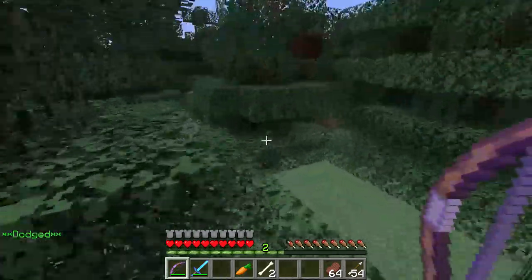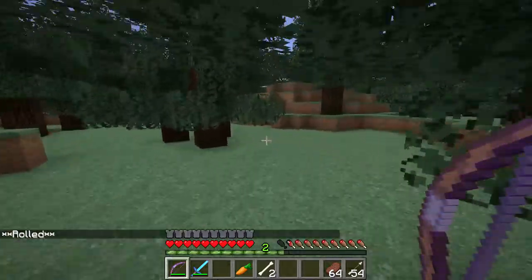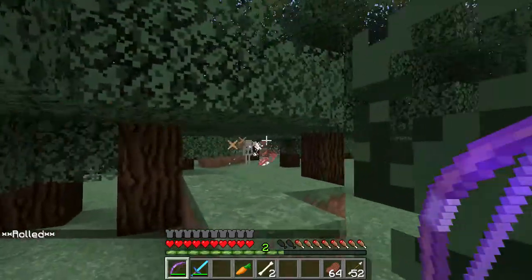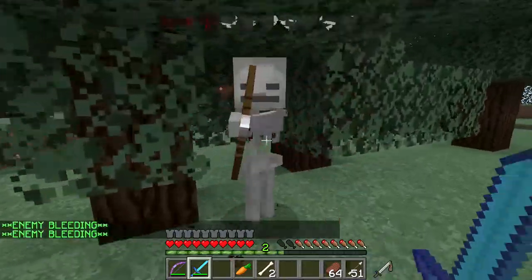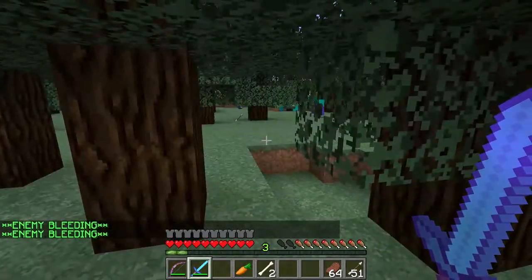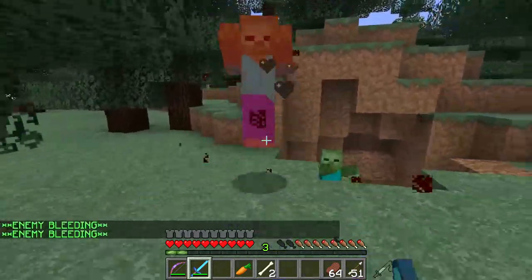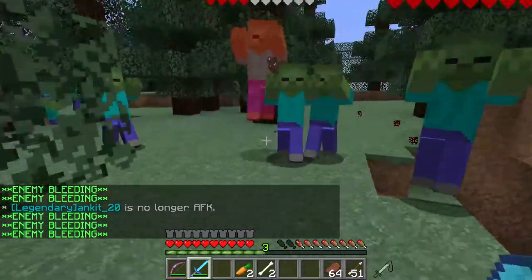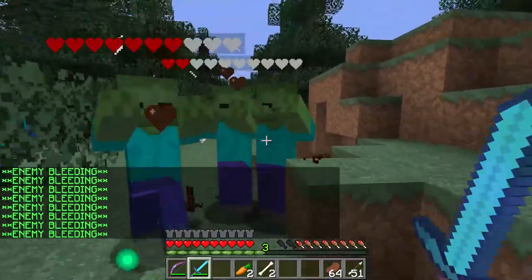First thing you do is find the entrance to the underground maze - well, it's not really a maze, it's basically a straight line, but you'll get a maze of tunnels. Luckily I happen to know where it is. There are lots of mobs around and more coming. I should have given myself a sharpness sword as well as the bane sword, but it'll be fine.